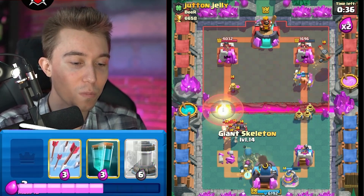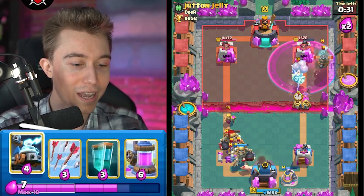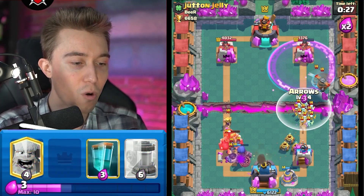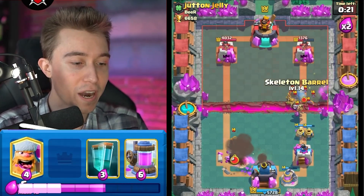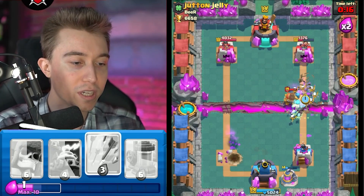So giant skeleton won't be able to kill, so I go for my own giant skeleton. I think arrows on that is likely going to be the wrong play. I'm going to go in for zappies here and I'm going to arrow. Hopefully he goes in for a skeleton barrel at the river — doesn't do that, that's really lame. So I've got to go skeleton barrel, lumberjack, everything I ever wanted and then clone it up because I need more damage.